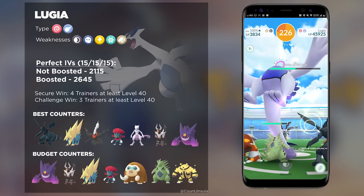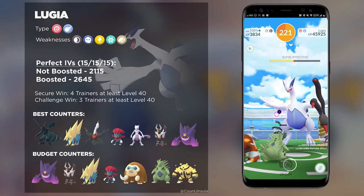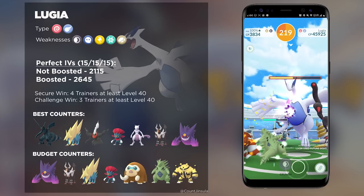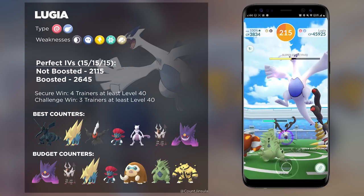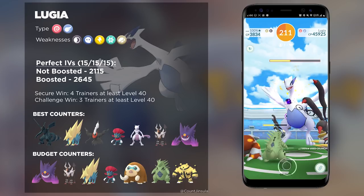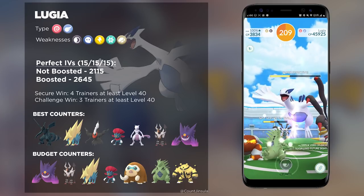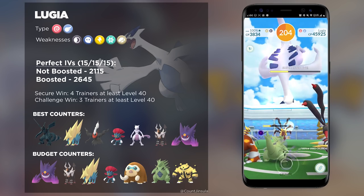Another great option is Mewtwo with Shadow Ball. Considering that Mewtwo is a Psychic type itself, it will resist a lot of Lugia's moves, especially the hardest hitting ones, so it might be a good option if you're struggling to keep your Pokemon alive going up against this boss. And then there's Darkrai, which is one of the top DPS Dark type Pokemon currently in the game.